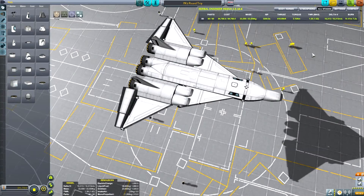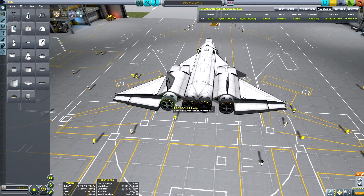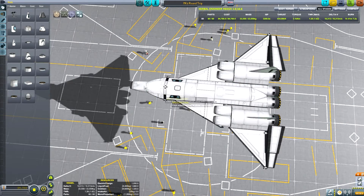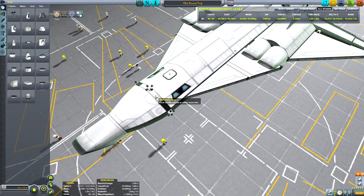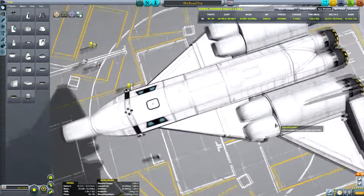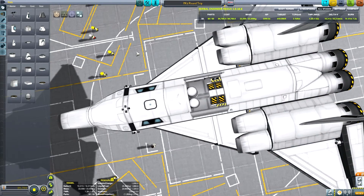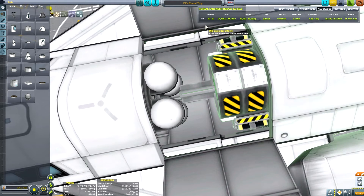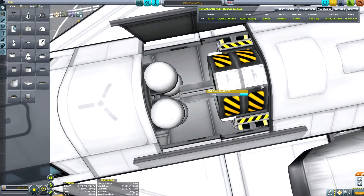Now that we're in the air, let's take a look at how this thing is designed back in the space plane hangar. This Mark II SSTO, which I call the Round Trip, is powered by four rapier engines and has a total of five ram air intakes. What's unique about it is it's actually a drone — it's powered by a drone core — but it still has a crew cabin, so it can carry four kerbals up to the space station while being piloted from the ground. Inside the cargo bay I've got two SAS modules, all of my monopropellant, batteries, and a nuclear power source, and it all fits absolutely perfectly.